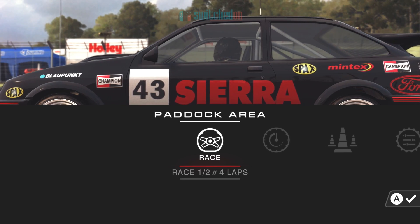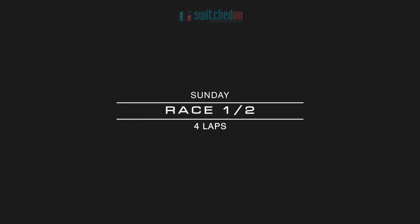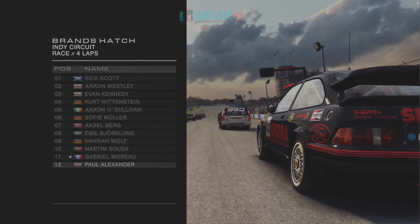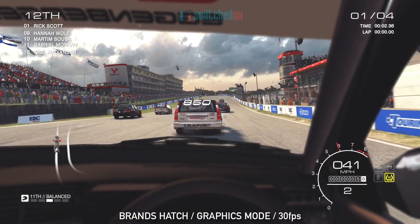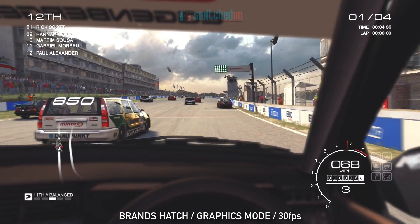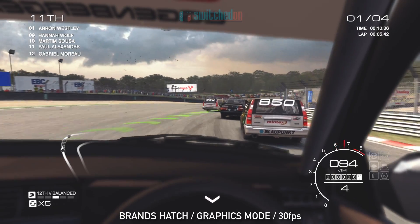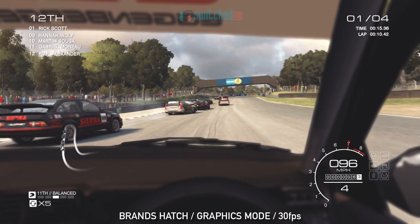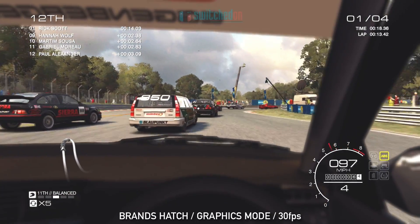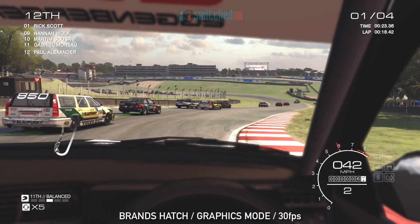We need to take part in the second race, and we've moved on to Brands Hatch Indy — the smaller course. Qualifying and practice are available but we'll go straight into the race. It's a four-lap race on a much shorter track, starting again inside the vehicle. What I may do on this one, because it is such a short race, is do the second event in 60 frames a second just so you can see the difference.